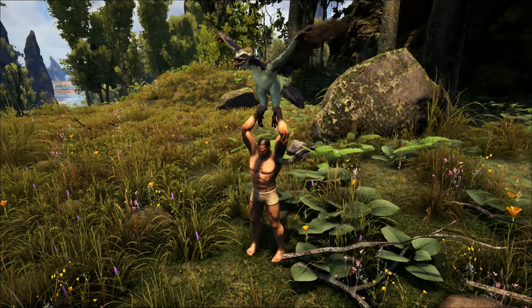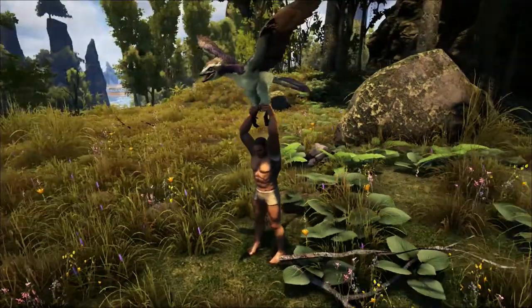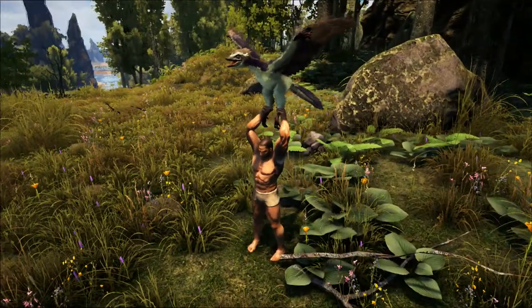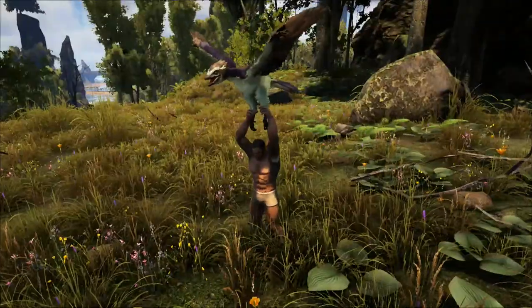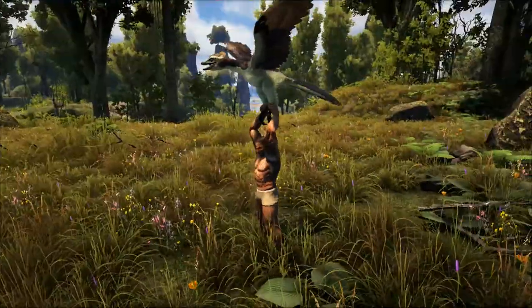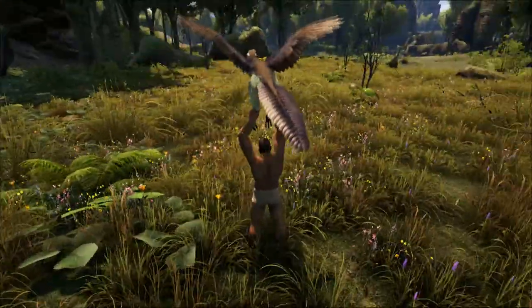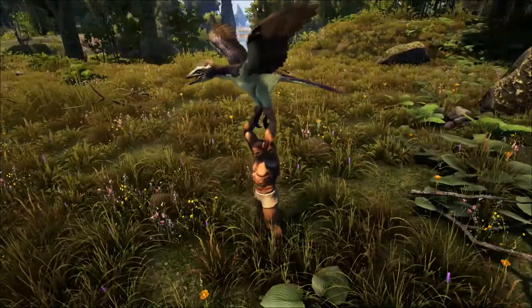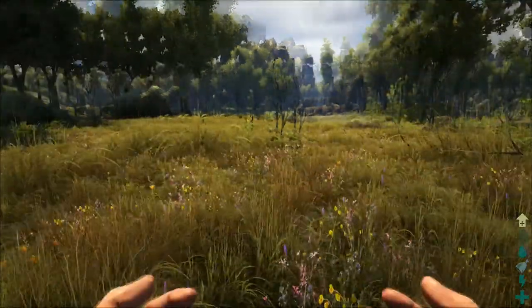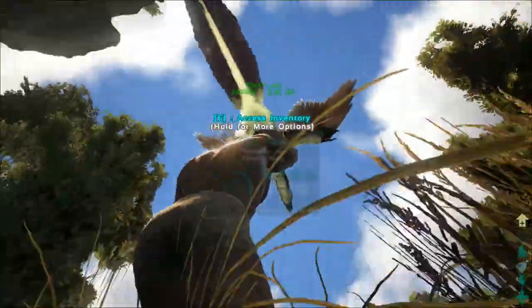We're here with the Archaeopteryx. This is an amazing dino — just look at it, just look at its smile, it's just so happy to be here. This is just such an amazing dino. It is literally a parachute — you can just fly around with this guy and you don't even need a bird anymore. It's just so cool, this dino is truly one of a kind.